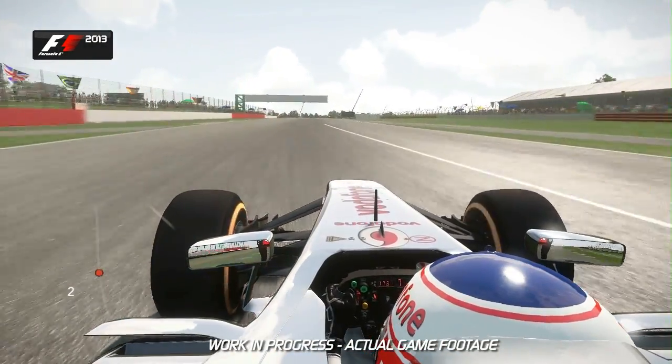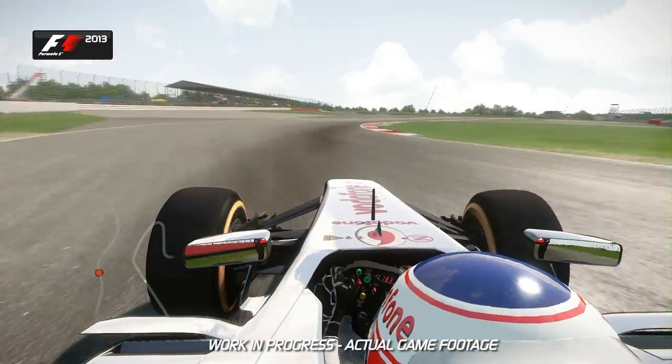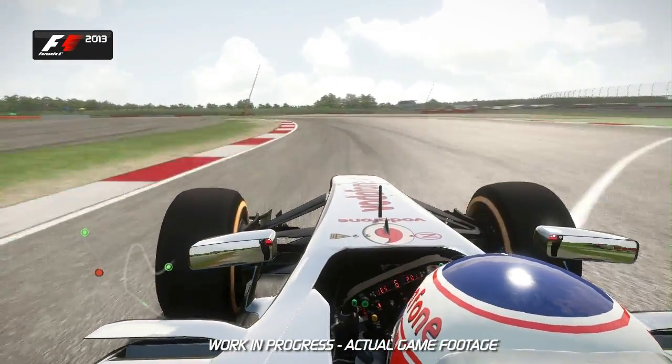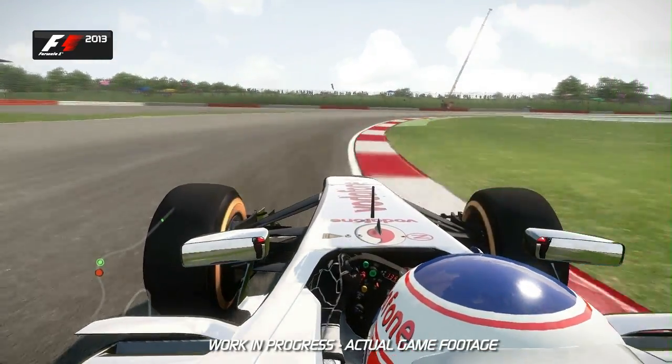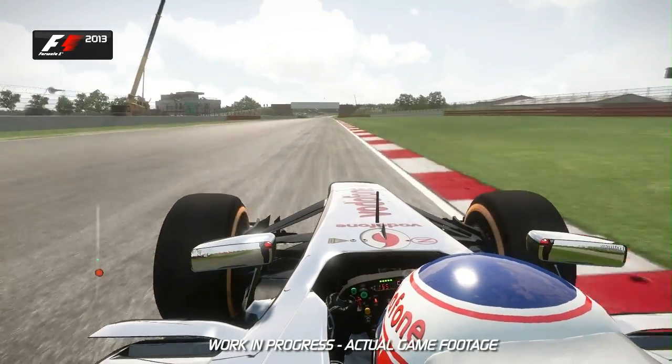Lift off and back down on the throttle in seventh gear — hang on in there on the exit. Don't use too much of the kerb itself. Then into the fast left and then right, a little feather on the throttle, down two gears into Becketts, and down one more gear into the final right-hander of this sequence.